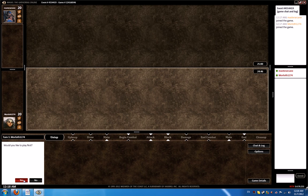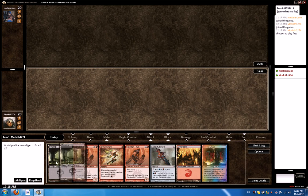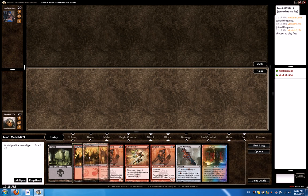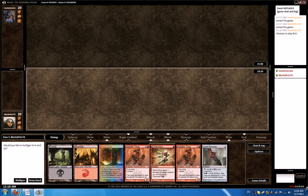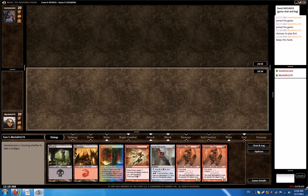Welcome to the first match. We'd like to play first — yes. Here we look like a sweet, sweet hand. We got the Blood Crypt, two Splatter Thugs, Electrickery, and a Key Rune. Couldn't get much better, I'd say. Let's wish ourselves good luck and get this rolling.